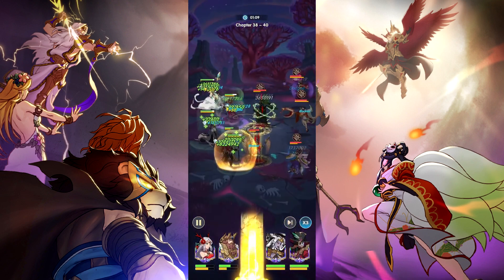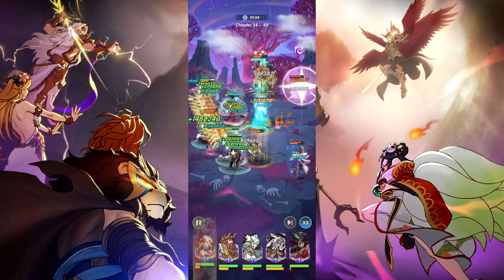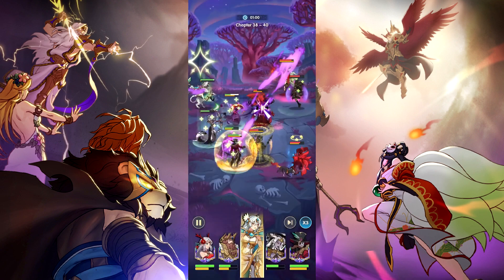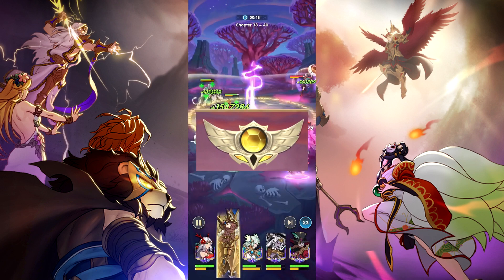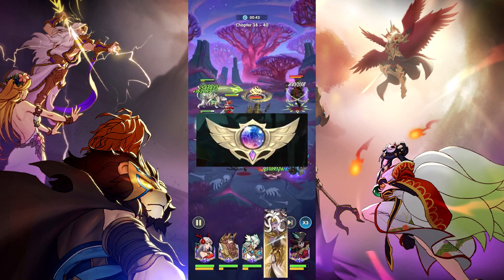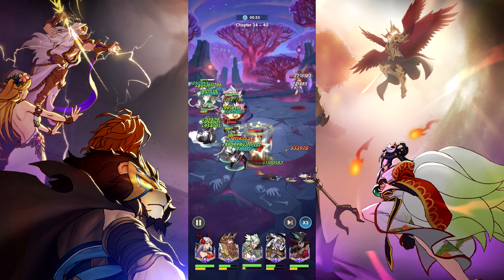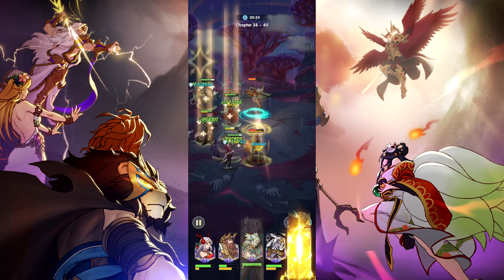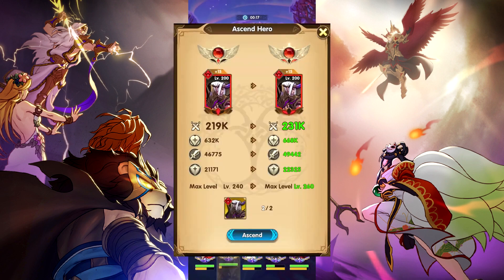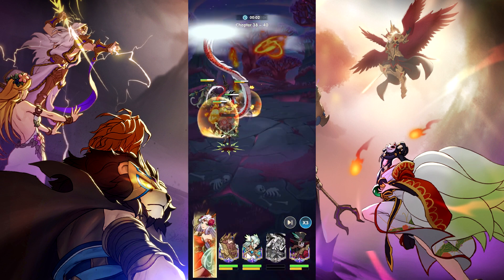After your initial pull of any unit in the game, you need 26 copies after that initial pull to get them to the max level ascension. Ascending your unit has tiers: elite, legendary, mythic, celestial, and infinite. Within each tier there are three levels — elite 1, elite 2, elite 3, legendary 1, etc. You need one copy for every ascension level up until legendary 3, where you will then need two copies to go to mythic 1, up until celestial 3 where you will need three copies to reach infinite 1 through the max ascension of infinite 3.